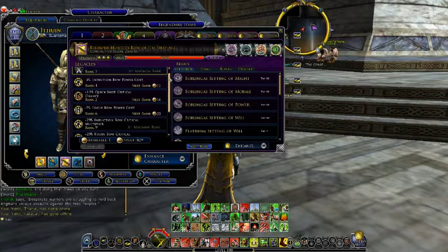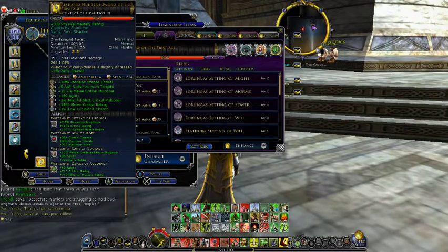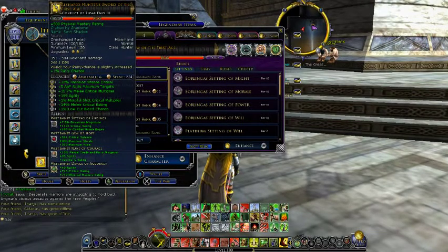For relics, I got the exact same relics as on the sword, except for the gem — I went for damage here, a little bit extra agility. I think I'm going to change it to the western gem of hope. I'm not sure yet — I got the relics anyway.